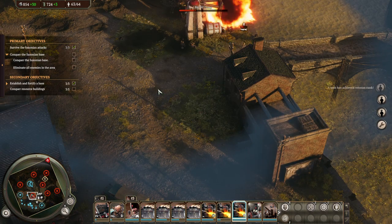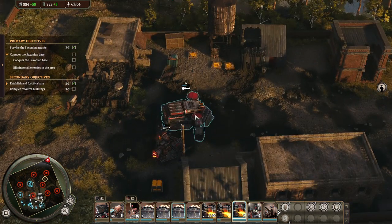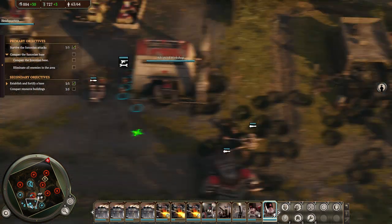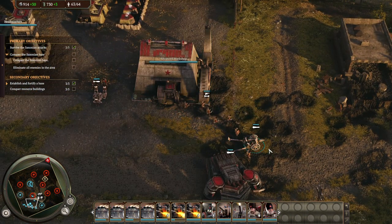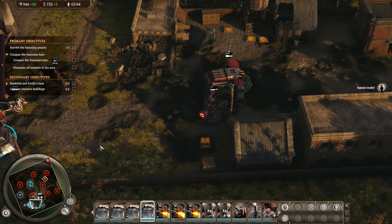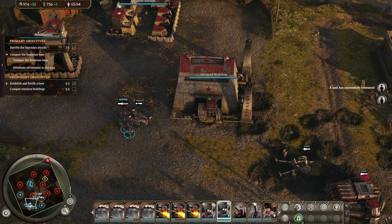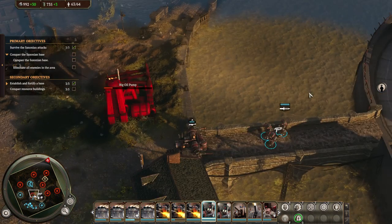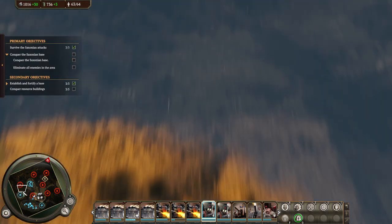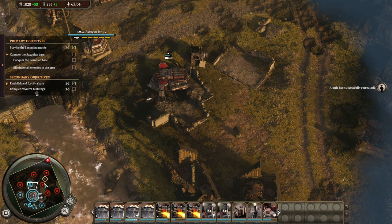It looks like we averted the crisis for now. That was a little bit stressful, I gotta say — a little bit more than I like. But hey, I'm hoping it makes for entertaining watching. Anywho, we built back our forces, we still have a good bank, and I think we're stronger than we were before, because we have these mobile units now. So we're gonna mount our defenses, recapture the buildings there, and from there go on the offensive again. And this time probably punch through.